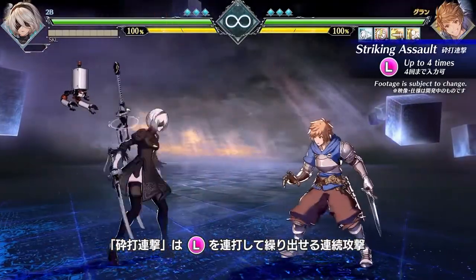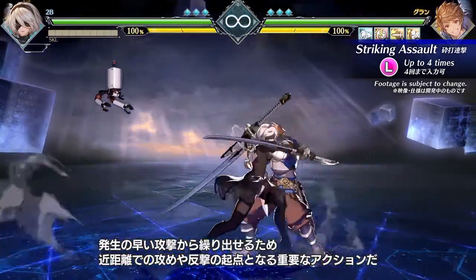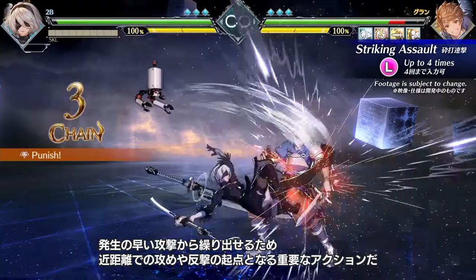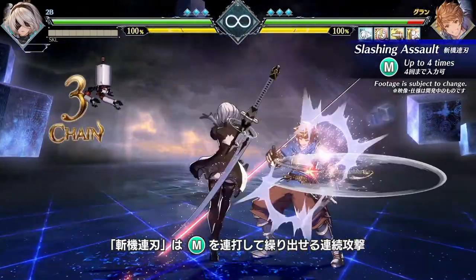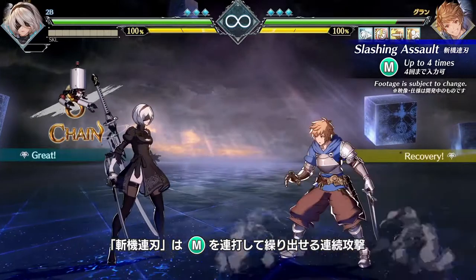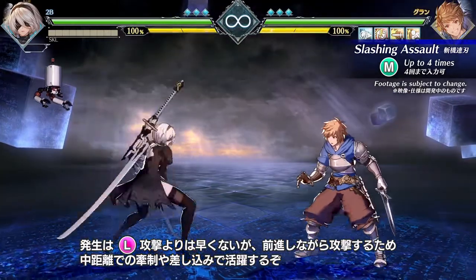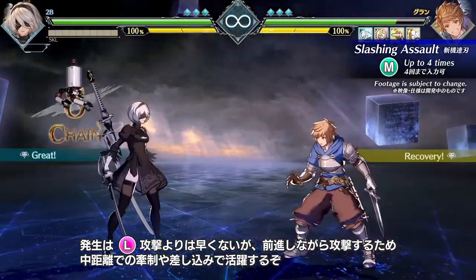Striking Assault is your light combo strength. Activation is swift, so it's one of your strongest tools for close combat or counterattacking. Slashing Assault is your medium combo strength. Activation is not as swift as light, but it advances forward, best initialized at midrange for pressure.